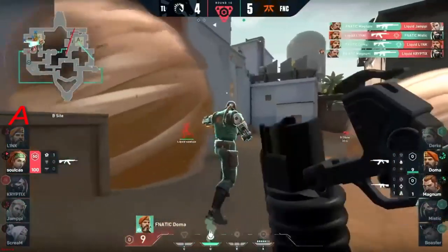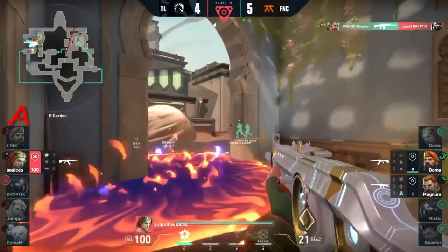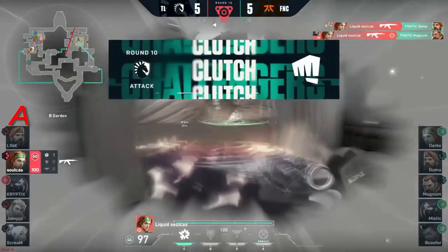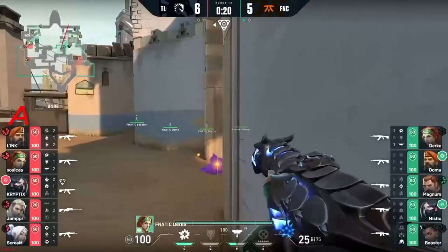Fanatic getting all of the kills. Look at the HP — Soulcast now 10 seconds away from another flash. The first comes through. Doma's gonna give it to him. The fault line comes through. Soulcast — another headshot from him, clutching out the round.